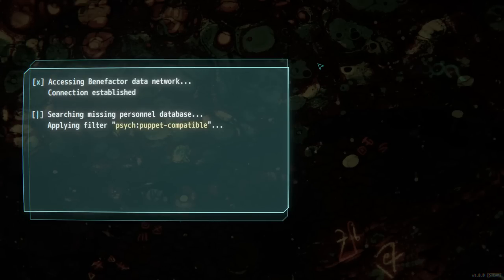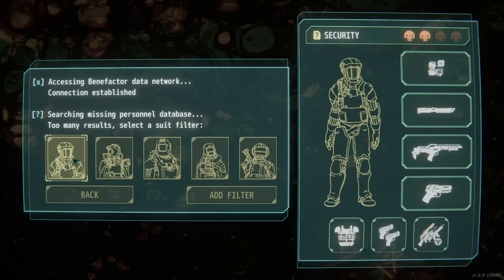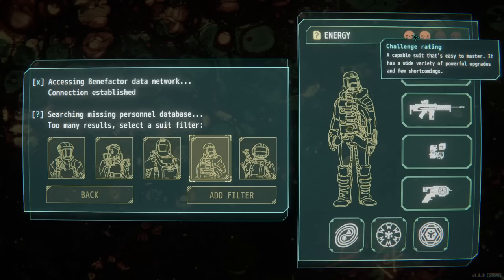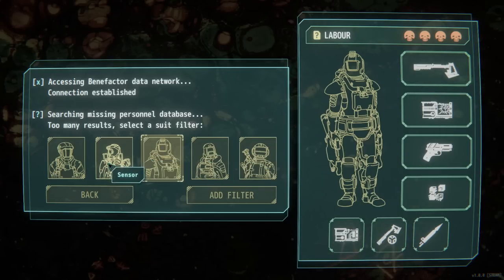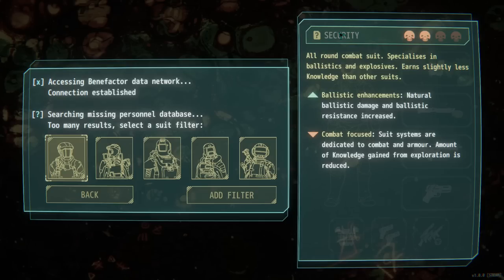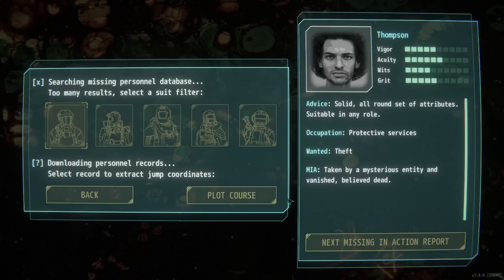Accessing the benefactor data network. Searching missing personnel database. Too many results. Select a suit filter — so is this maybe like a class kind of thing? We've got difficulty up here maybe? Challenge rating. A capable suit that's easy to master. One of the most challenging suits in the game. I like how there are no one-skull difficulty options. Let's go ahead and grab this one here. Combat focus — amount of knowledge gained from exploration is reduced. Better at combat. Sure, I'll add filter. So it's like picking almost like a class.